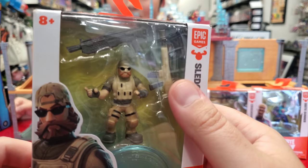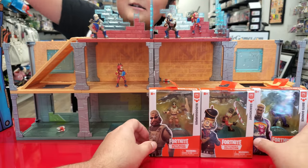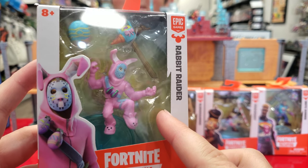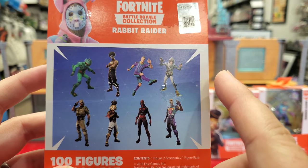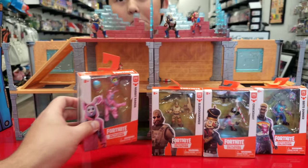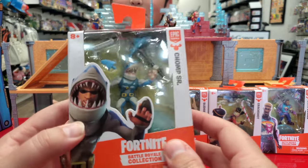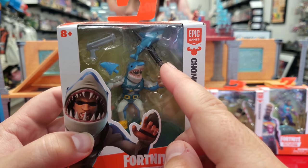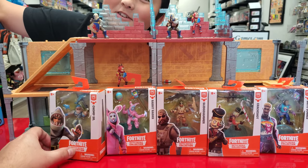Sledgehammer comes with a whole bunch of guns — this is the third one. Rabbit Raider — this is the easiest one to find. Every store we go to just has rabbits. Every time we go to Walmart this is the only one you see. And then there's Chompser — you don't see him a lot in stores. I like his pickaxe with the shark. Hey, it was Shark Week like last week!